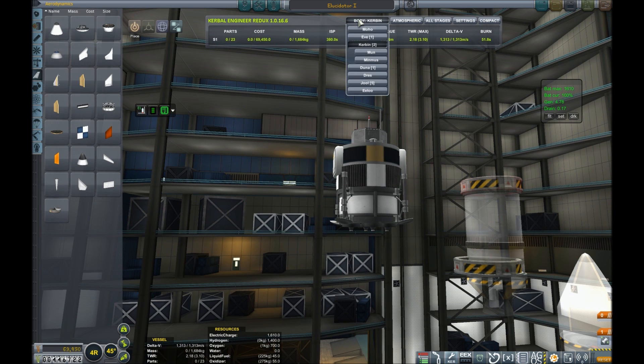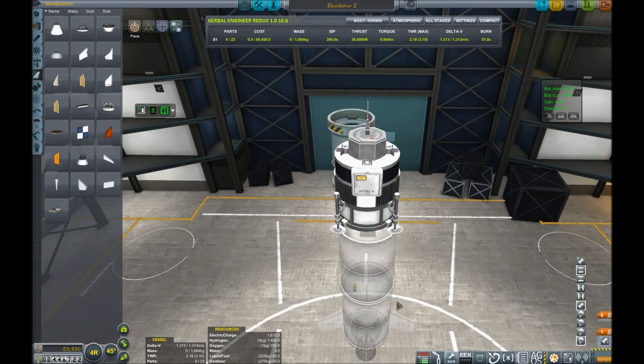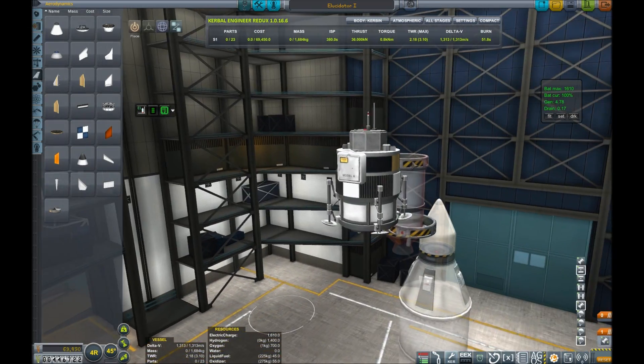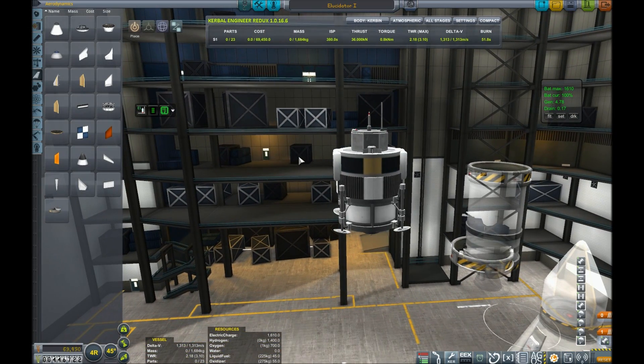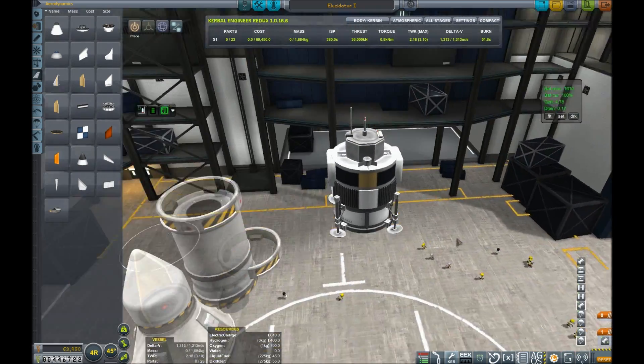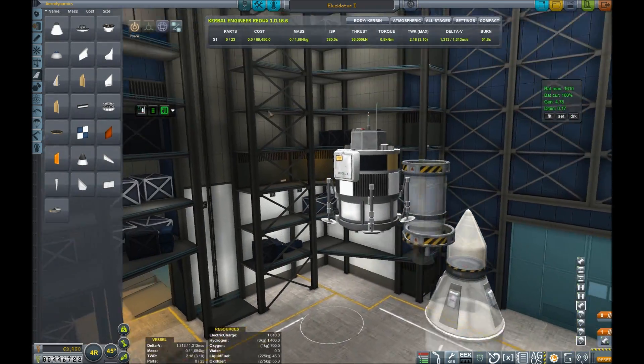If we go to the moon we can see our thrust-to-weight ratio is 1.3, so we should be able to slow down just fine. This is our little vessel and I think we'll be able to land pretty easily. The only challenge will be timing our landing with when we have a signal. Looking at it now I see I've forgotten to put on a comms DTS so I'll have to do that before we launch.